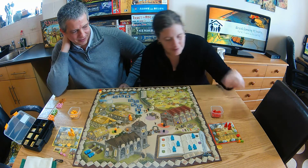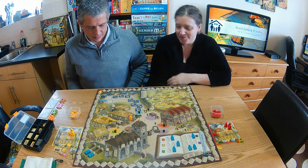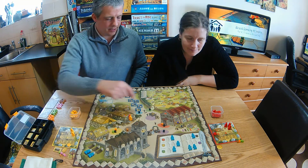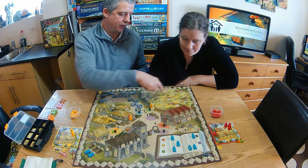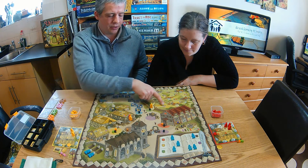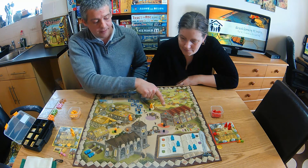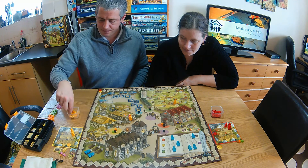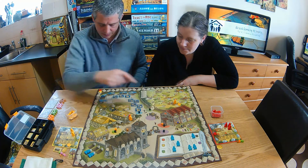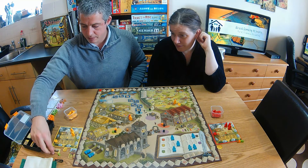I'm going to get the wagons — training for wagons as well. Now I am going to take the travel action. There are different routes between all the towns and cities. The more you visit, the more points you get, but they also give bonuses immediately as well. This is why I took the two pink cubes — because to travel to this town here, it's going to cost me two time, a wagon, and two pink cubes, which I have. So I'm going to travel there, put down a marker to show I've been there, and earn myself three points straight away.